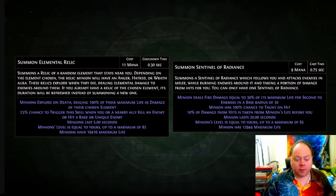Yesterday, Grinding Gear Games provided the information on how the various summons exclusive to the Ascendancy work, and it's the summoned elemental relic that's the key thing here. These project an aura — Anger, Wrath, and Hatred — and ultimately you can have all three of them up.